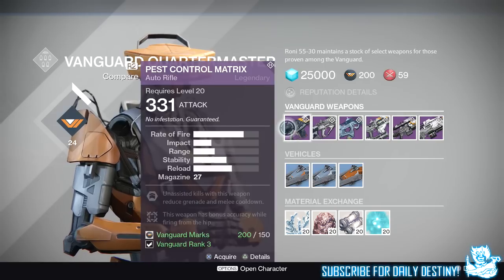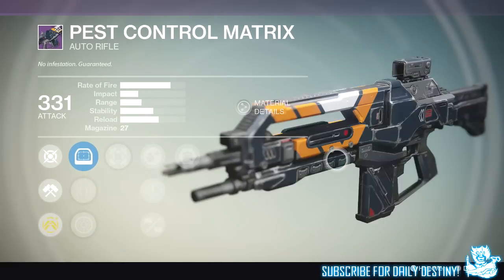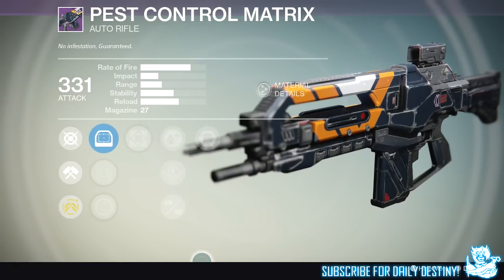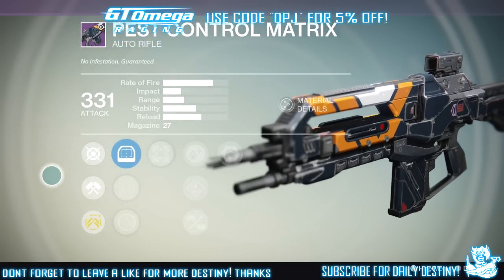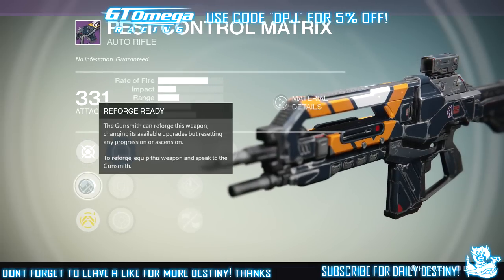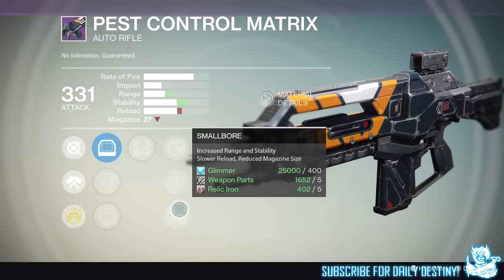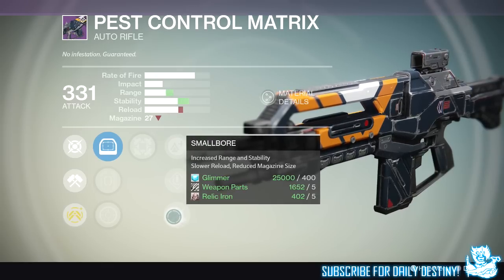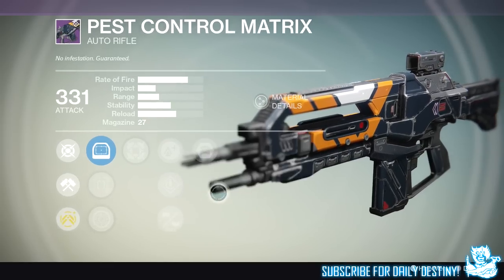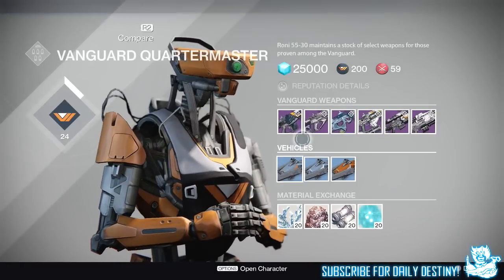The first weapon we're going to check out is called the Pest Control Matrix. This is an auto rifle and I actually bought and used it — I'll show you gameplay as soon as I'm cleared to do so. Its mods: we can ascend it to 365, you can reforge with the Gunsmith. Like every primary weapon from the tower vendors, it's kinetic damage. Mods include Hip Fire for bonus accuracy, Lightweight for speed reload, and Small Bore for increased range and stability with slower reload and reduced magazine size. Finally, Army of One — unassisted kills reduce grenade and melee cooldown. Not a bad auto rifle; it's got quite a high impact.